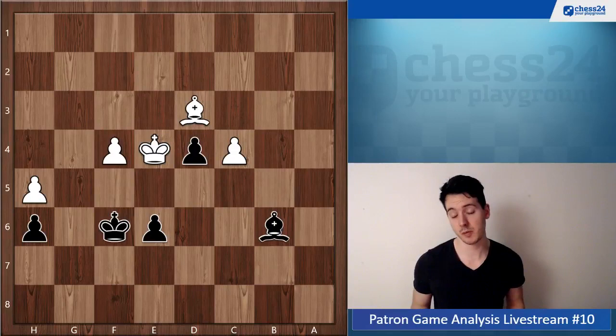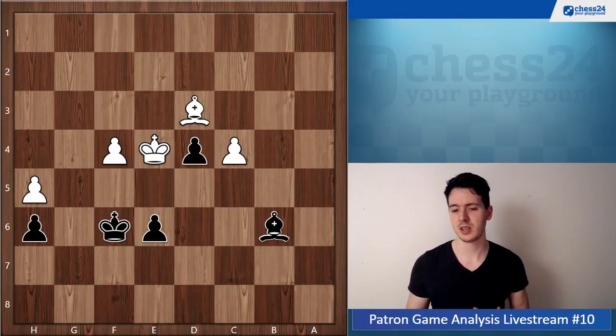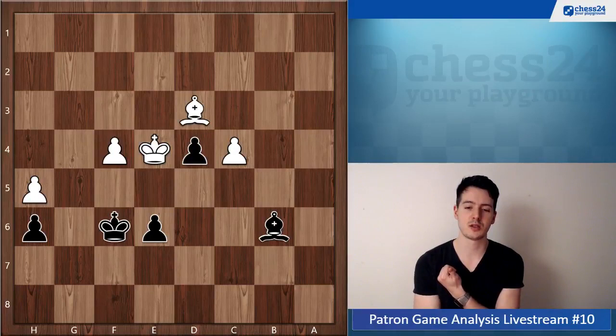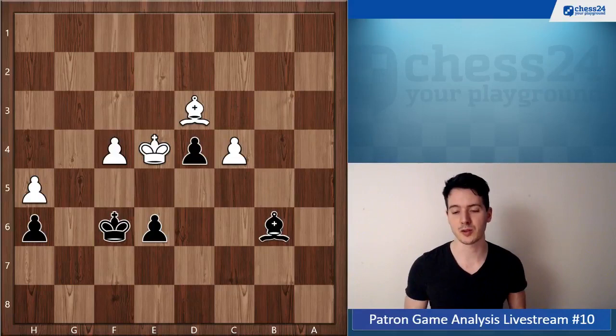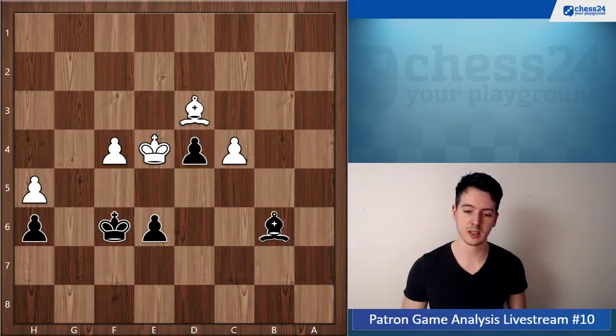And maybe also a little bit of calculation — not considering this e5 move. Because if you see e5, then it makes much more sense to push e5 so that the two pawns are much closer and you can control them both. This is what you want: that the passed pawns of your opponent are close together in opposite color bishop endgames, so that your bishop can keep them both in check.